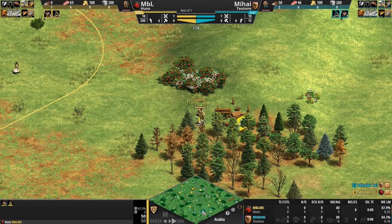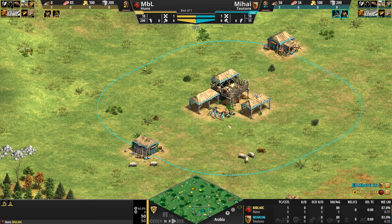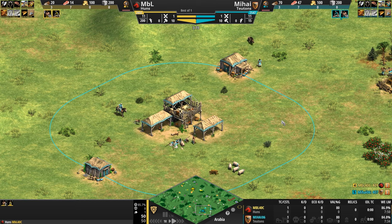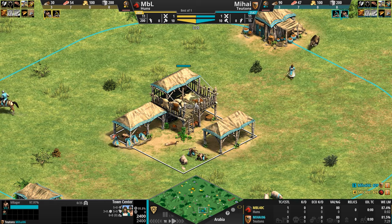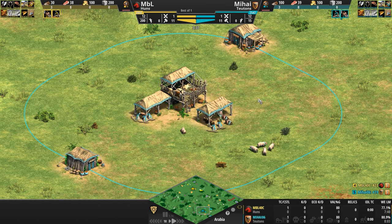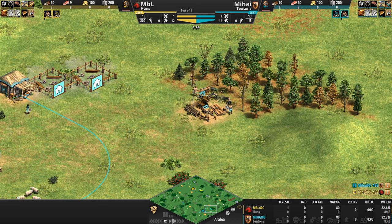Opposing MBL, we have the teal Teutons — a civilization very much like the Byzantines, designed to take a beating and stay standing strong. All barracks and stable units get free extra melee armor in Castle and Imperial. Siege units can be upgraded for a big melee armor boost. Towers have extra space for more units and fire extra arrows, and the same applies to town centers. Murder Holes and Herbal Medicine upgrades are free, so you can heal your units super fast in your castles while they're automatically protected against melee units.